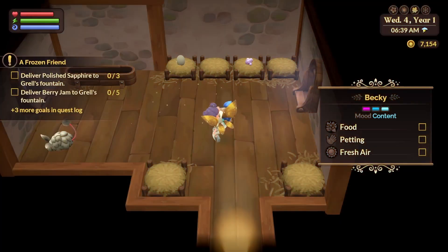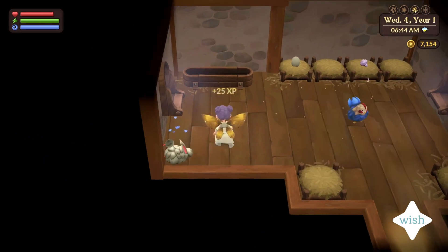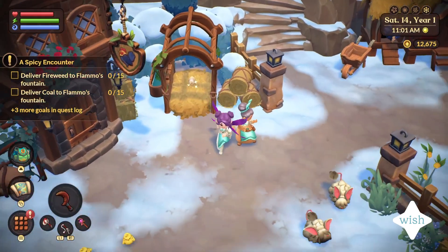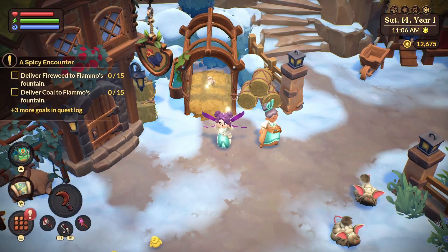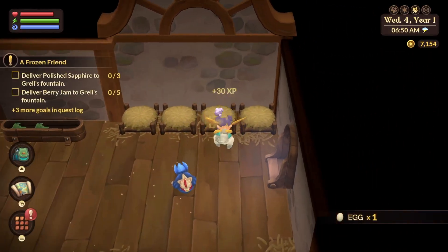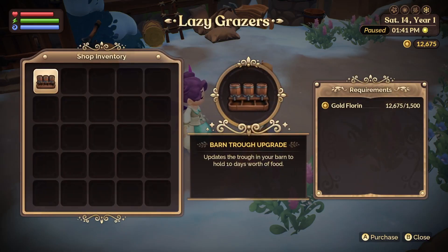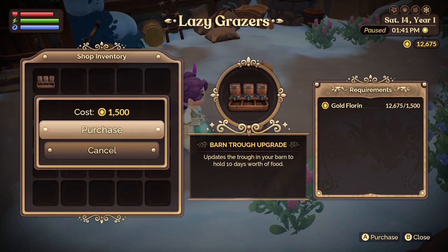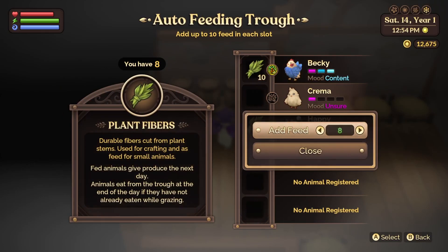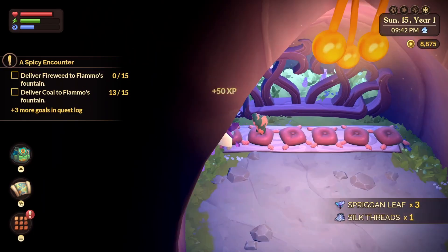Number 7 on my wishlist is an auto collector for animal products. I love the animals in Fae Farm — they are super cute. I just got started with the breeding mechanics and I'm having so much fun with it, but taking care of them and collecting resources daily can be very time consuming and tedious. I did find out recently that you can upgrade the feeding stations, which is super helpful, and I wish they could add an auto collector type system to make collecting animal resources a bit easier — I forget to collect mine almost every day.